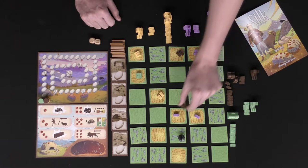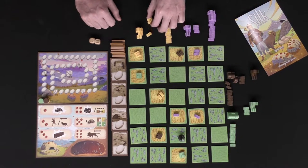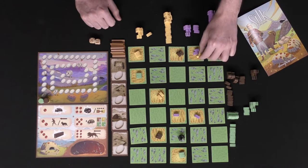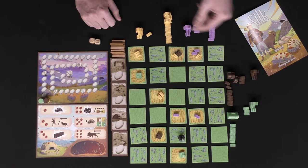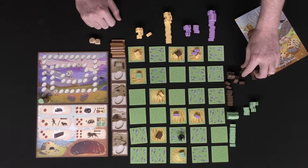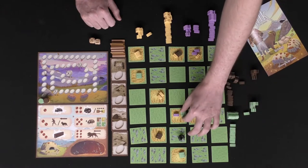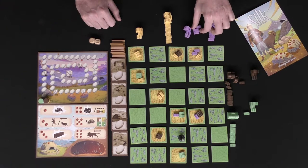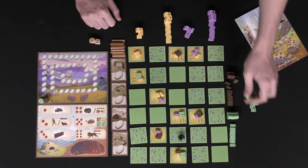If the spaces end up getting filled up, you're going to be able to place on the next highest valued space, which is the rocks space. You can have silkworms of different colors on the same space — that's not a problem. But once you get a tile to three silkworms, you'll have to place on the next highest value up, which is actually not a bad thing.